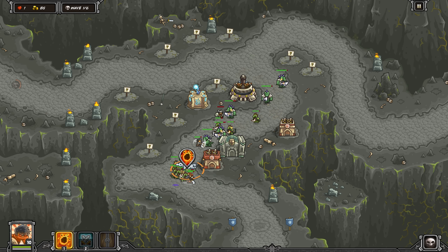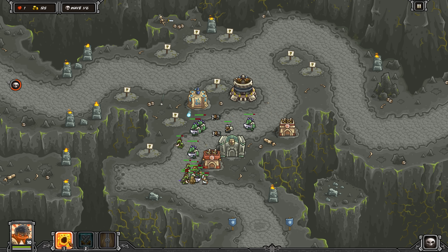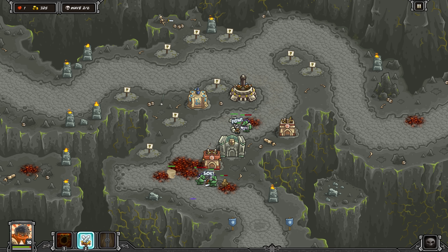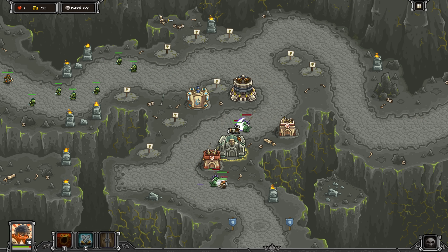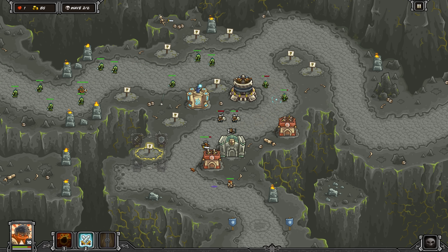We're going to prioritize getting our archer tower upgrades. Nice rain of fire there as the tanky guys clump up — it should finish most of them off. You really want these guys to die quickly so that you can focus on the blinkers that are coming out. It's that one little guy taking a bit of time to kill.